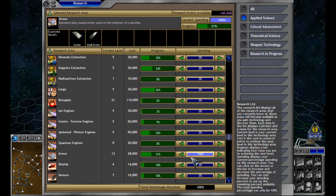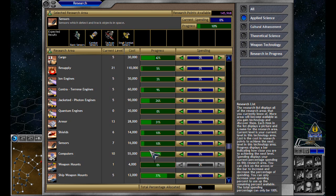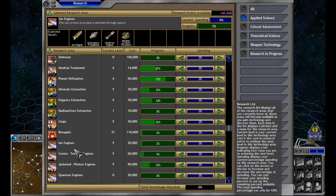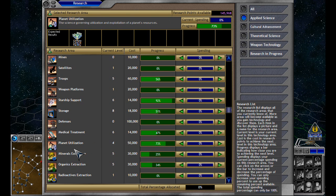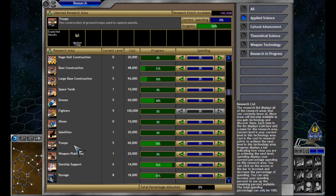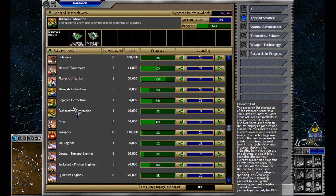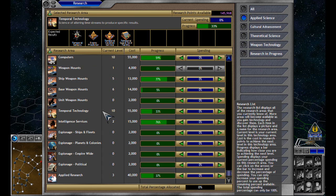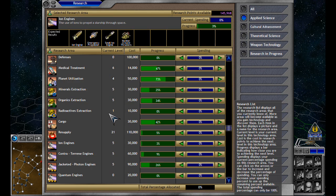Nothing new has come up. Sensors? No, I think I'm going to stick with my temporal sensors, seeing they're at level 10. Planet utilization hasn't really helped. Space yards. I need to upgrade all my stuff. And... motion drive sensors. I'm really trying to figure out what's going on here because it's getting a little bit complicated.